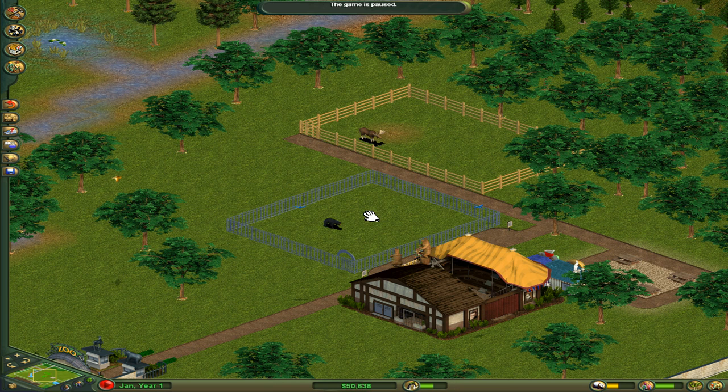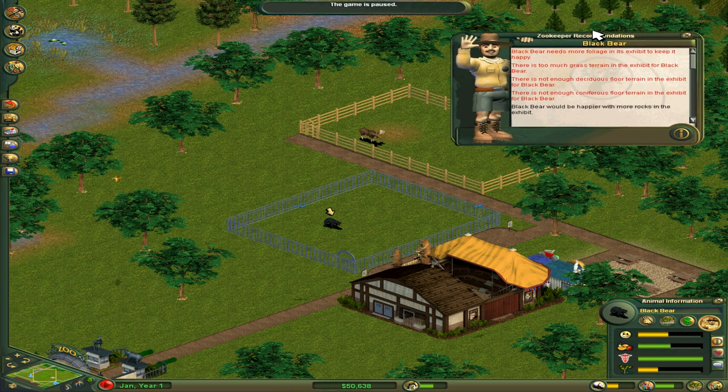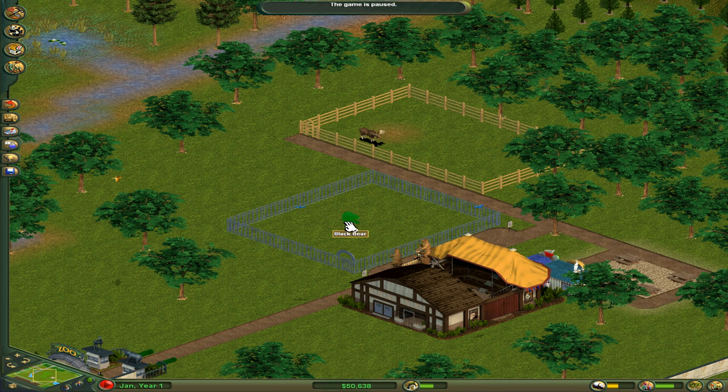If you cannot tell, Zoo Tycoon is a game where you are managing a zoo. You have a zoo park, you've got to make it something awesome so your guests are happy. You've got to build exhibits and make it so your animals are happy, and that makes you money — that's how you play the game. Now, if we look at this black bear, my zookeeper is telling me that we need more foliage, more deciduous and coniferous floor. It doesn't like all the grass. It would like some rocks, water, a shelter — anything would be good.